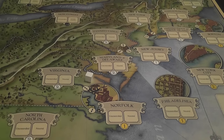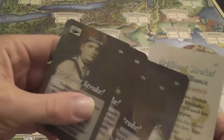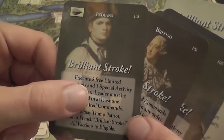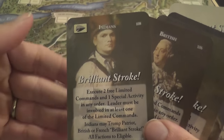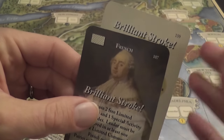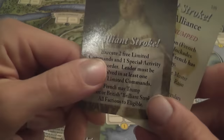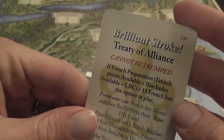Each side also has a Brilliant Stroke card — with the exception of the French, who have two. The Brilliant Stroke card, when played, allows you to execute some extra actions; it's really powerful and also nullifies the event currently being resolved. However, you must be one of the eligible players to play it. The French player's second special card is the Treaty of Alliance, which is distinct from their Brilliant Stroke.